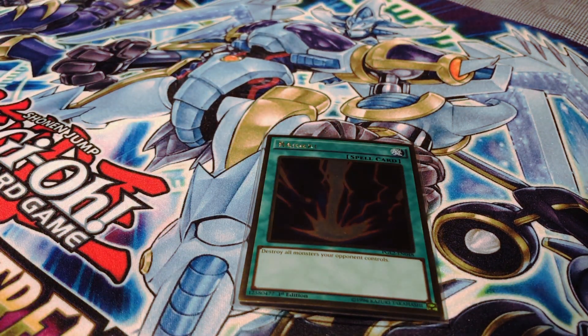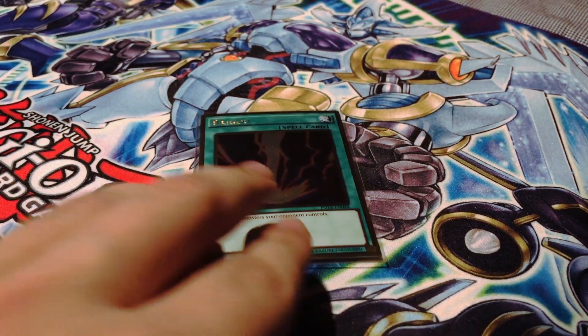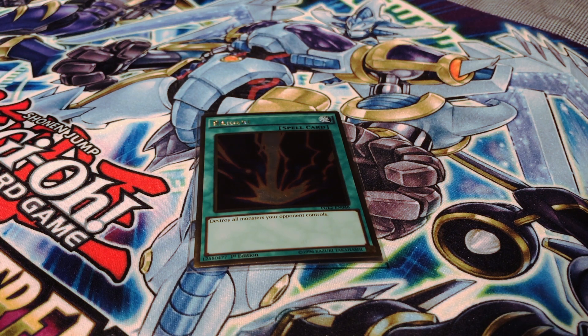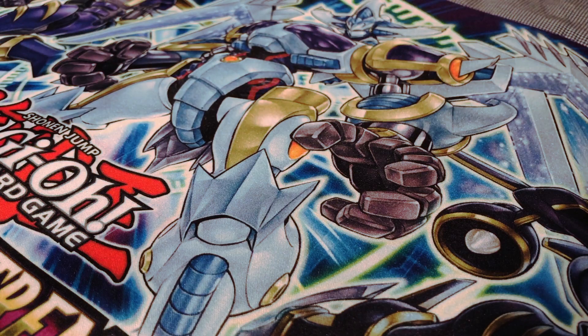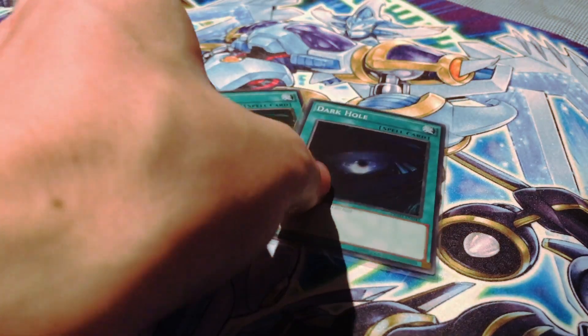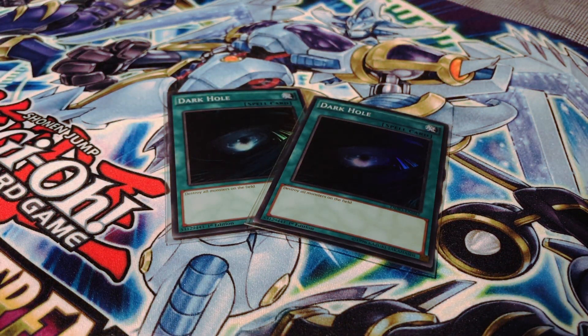I am running one copy of Raigeki. Now that destruction effects have become prevalent again, I feel this card is very necessary if you want to clear your opponent's board of Zodiac cards. However, you can still use it against the Invoked deck to bait out the effect of Mechaba, which is why I'm running this card. And to go along with that, I am running two copies of Darkhole for the exact same reason.